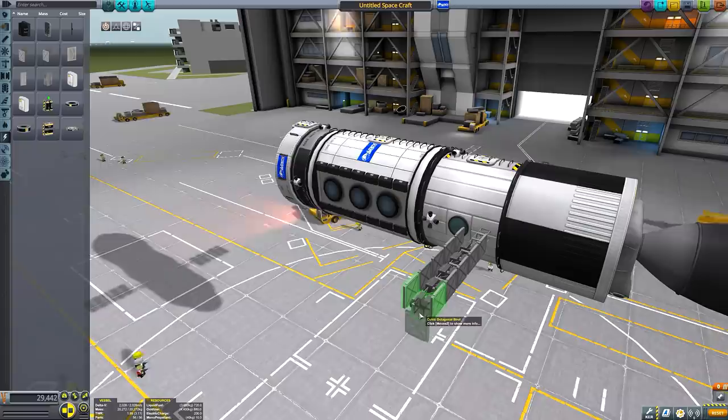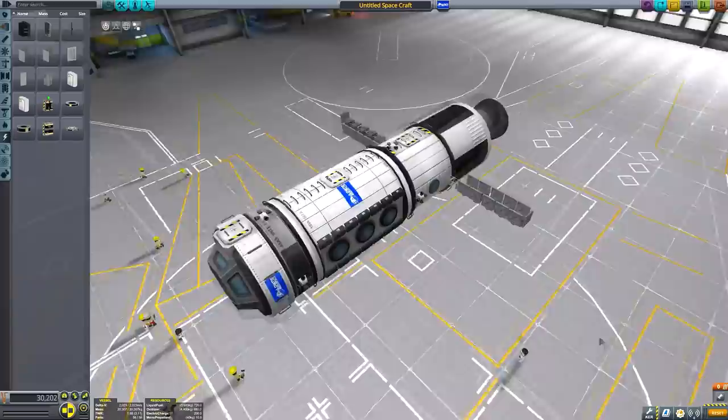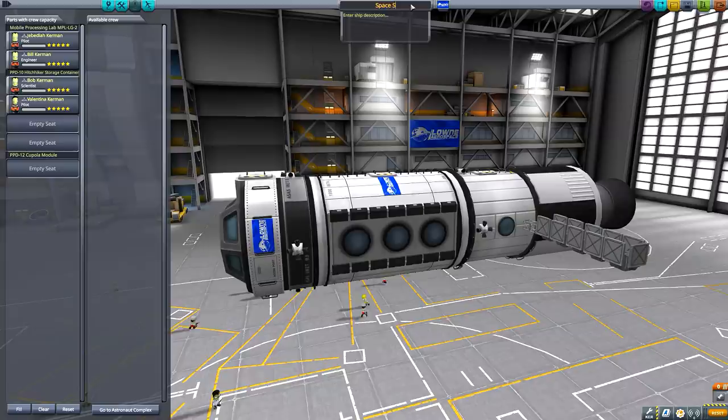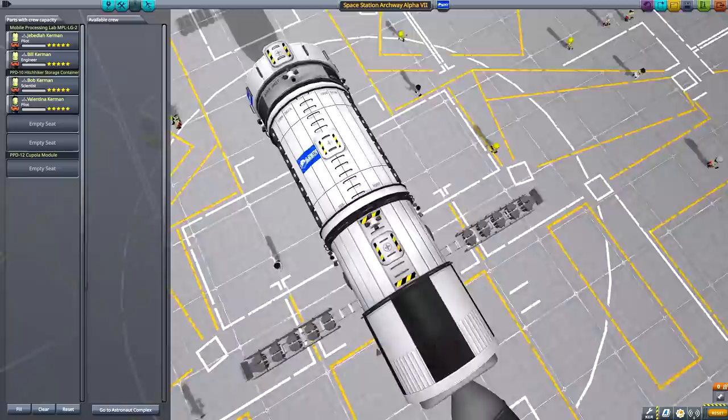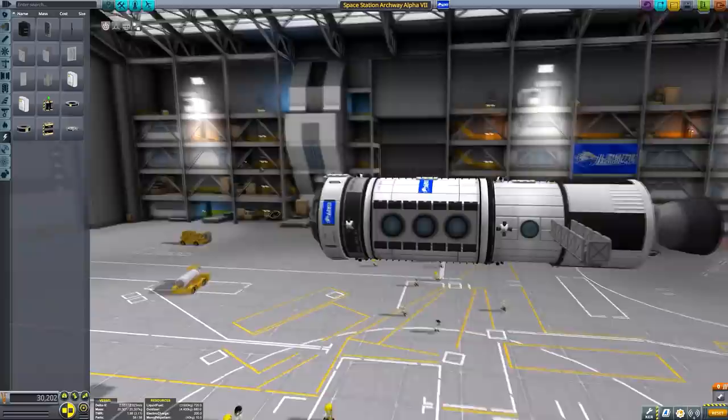This is pure overkill for a Mun station. This is not an original challenge - the great Scott Manley himself has done this challenge - but I don't think anyone has built a space station going through it. The most impressive was probably the one where that guy dodged a craft through the Mun Arch. I feel like a space station orbiting through the Mun Arch would be quite funny. This will be called Space Station Archway Alpha Seven - it's a good, strong name. It feels wide enough that it would be challenging to fit through.